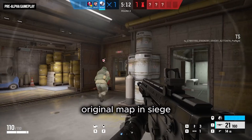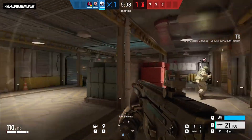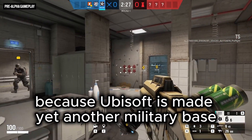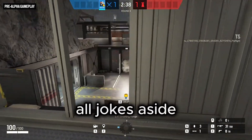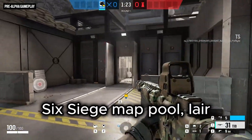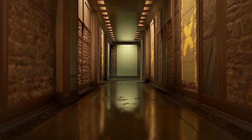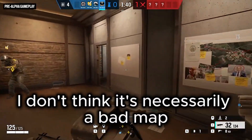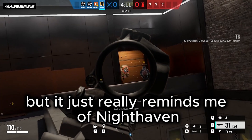Have you ever wanted a really cool original map in Siege? Well you don't get one, because Ubisoft just made yet another military base for us to enjoy. All jokes aside, this is the newest addition to the Rainbow Six Siege map pool: Lair. It is a military base located inside of a big cave. I don't think it's necessarily a bad map, but it just really reminds me of Nighthaven, but in a cave.